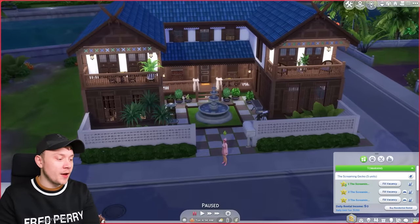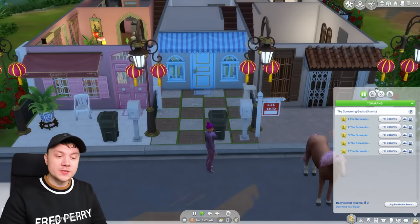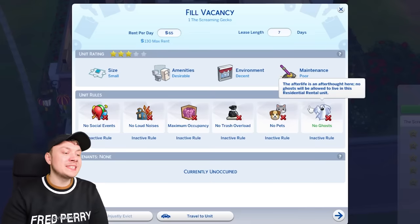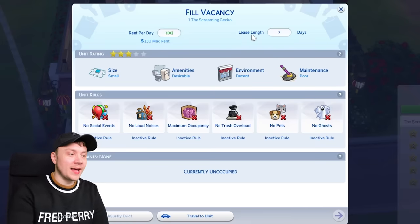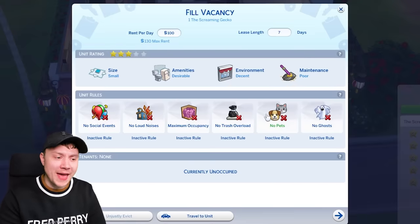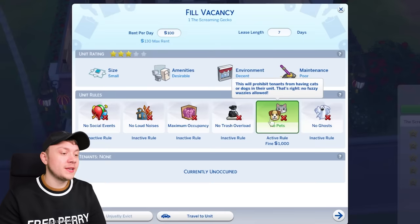We've got a total of five different vacancies, which is amazing. Do we need any unit rules? Because it was nicely built, I'm going to make the rent a little higher — 100 simoleons. I'm going to say no pets, because one thing I've noticed about this pack: if you own cats and dogs, every single rental person will have a pet. It's really weird. So, no pets for at least the first apartment.